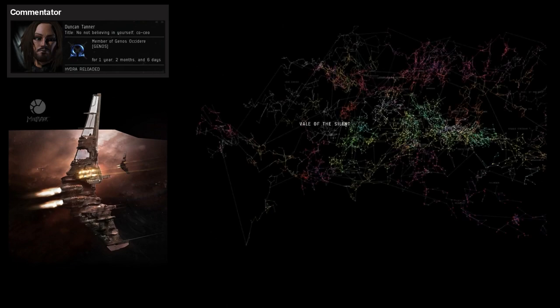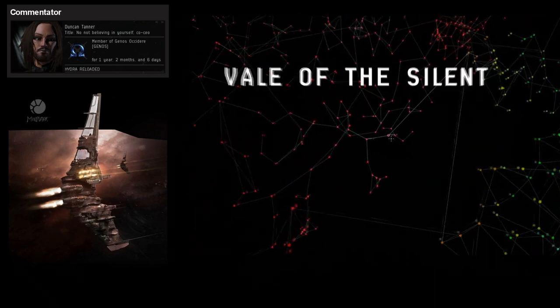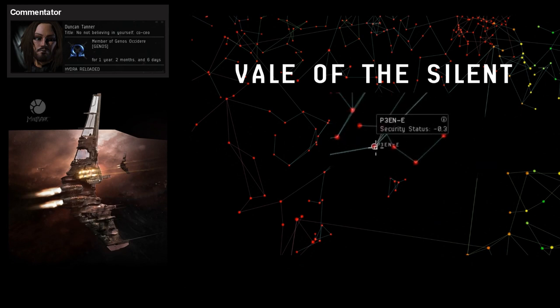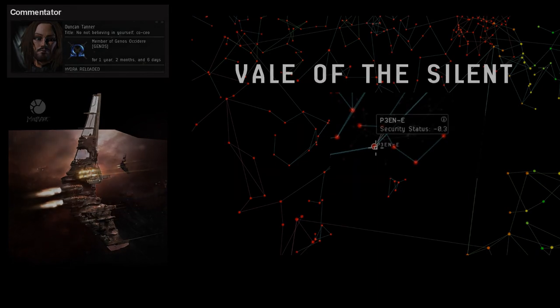Hello everyone. This engagement I'm going to show you is in P3E — a system in the Vale of the Silent region. It's an entry system to the region. Entry systems are generally very good for finding engagements because there's often a lot of activity in them, whether it's camps, people moving through, or what have you.